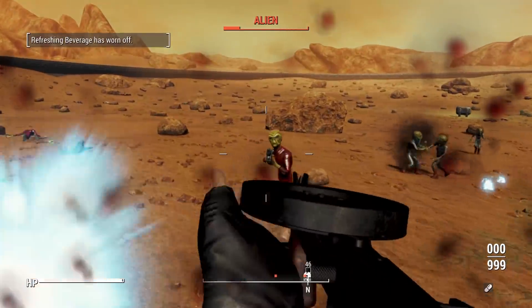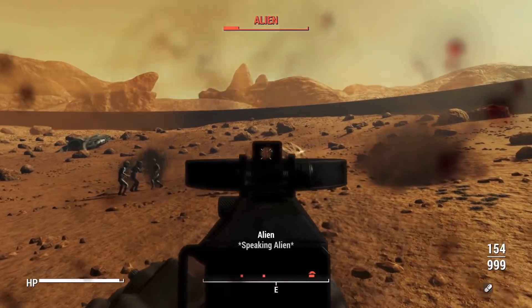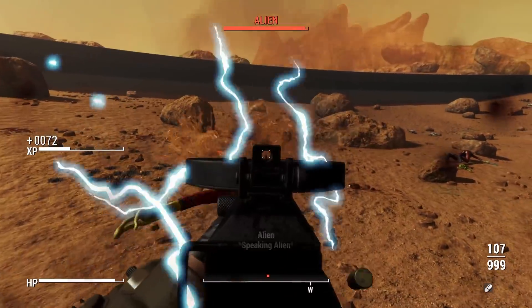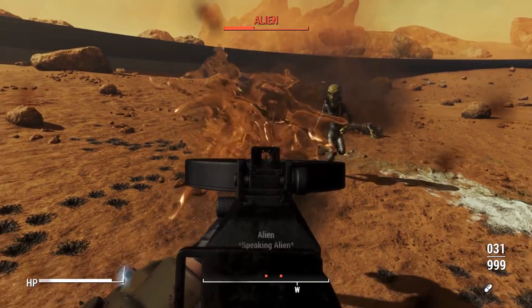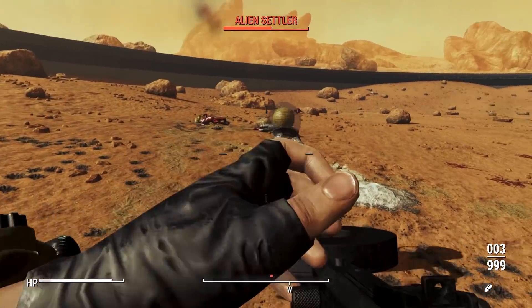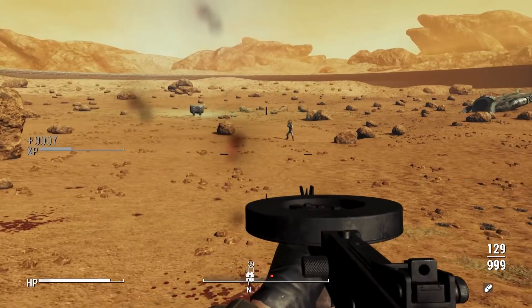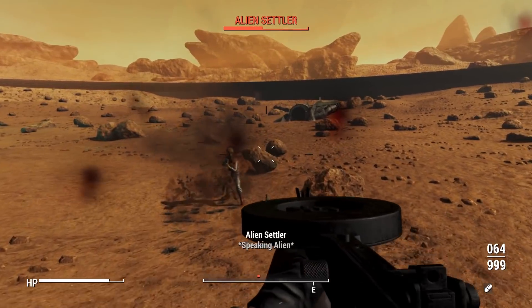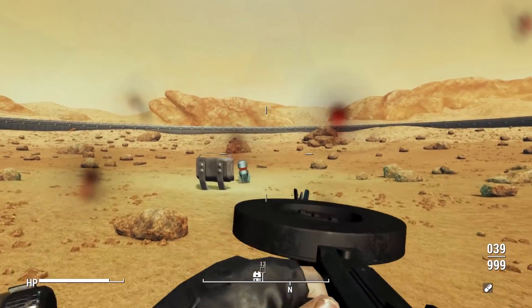One last thing to throw this mod over the edge of awesomeness: whenever your settlements get attacked, there is now a chance that they will be invaded by aliens, which is super cool. All of this stuff is introduced to you via a new quest that will start after level 20. Rather than just explaining it, I'm going to show you my first reaction and me actually playing through this mod, so you can see what it's like to experience this for the first time. I'm going to hand this over to Dak from the past to show you how this mod actually works.